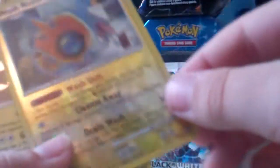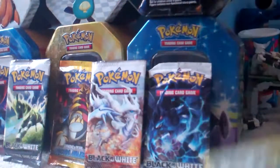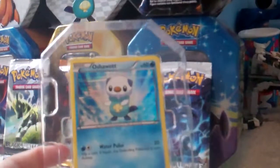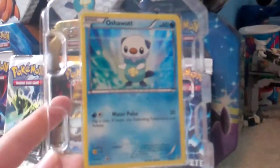I'm gonna pick out the good cards we have: Typhlosion Prime, Wash Rotom, and Luxray Holo. That was a cool tin. Stay tuned for more — probably later in the week — and thanks for watching.